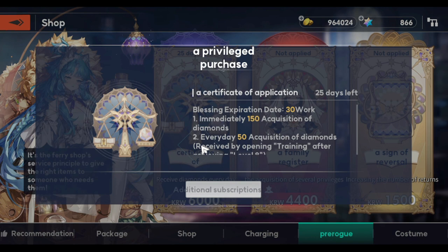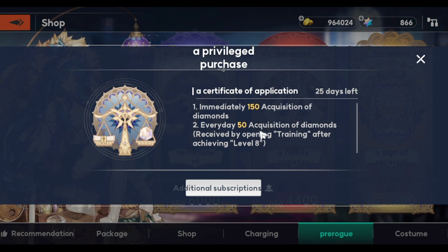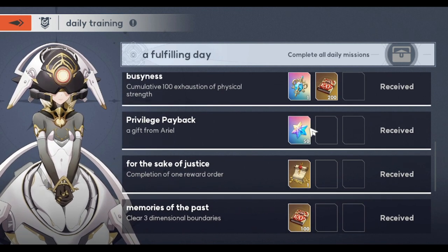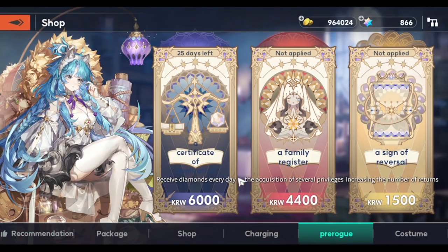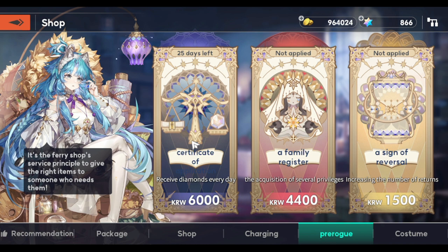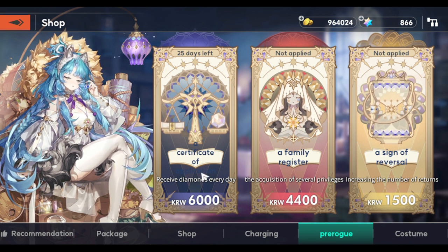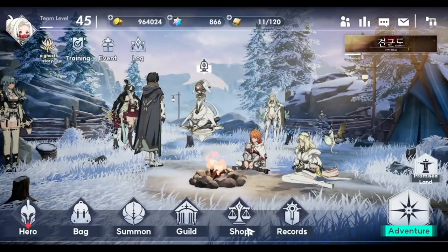The pre-rog blessing is one of the best values I've seen. For 30 days, you immediately get 150 gems, and every day you get 50 additional gems. This is actually where the 50 in my daily training comes from — it's not part of the default daily missions. This is 6,000 KRW, valued at about five dollars for the whole month. If you're looking for the cheapest entry to getting gems, this is the best option.